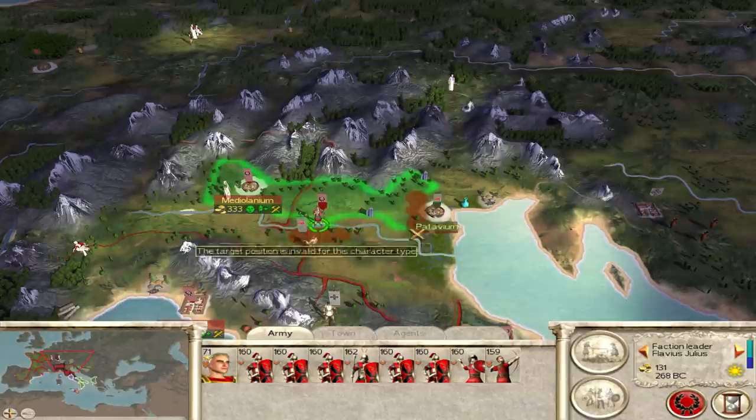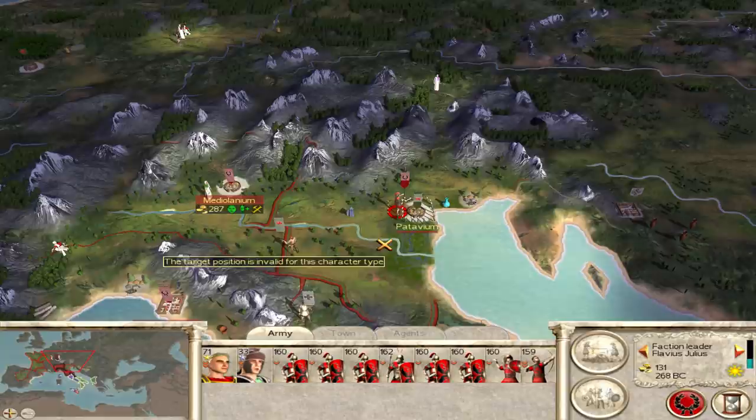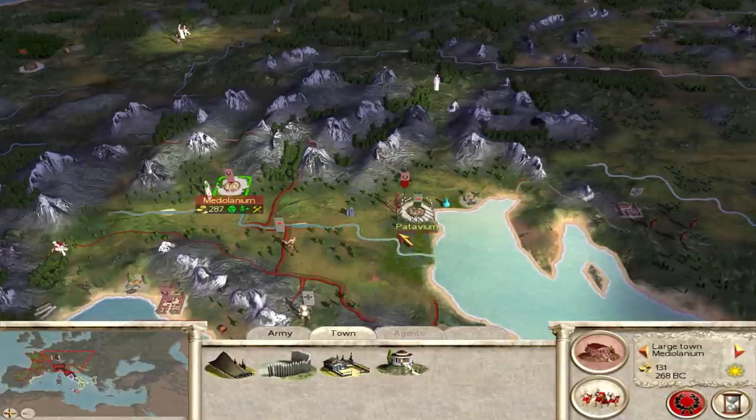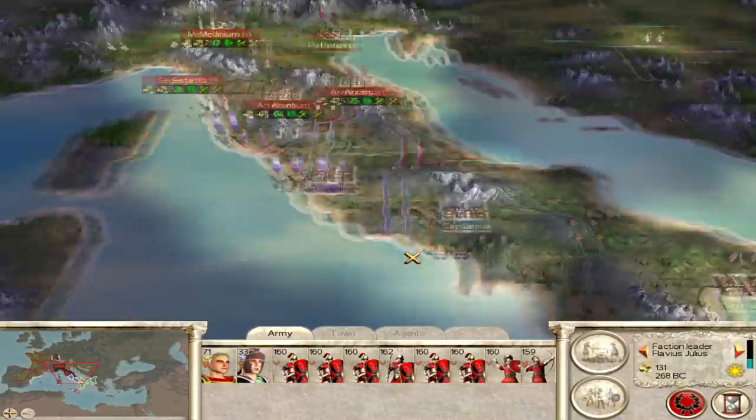I'll put the weak unit into Mediolanum and we're going to go ahead and besiege Patavium. Our spy failed unfortunately. I'll throw this general in here as well — the town loses a little money from less management, but that's okay. I have a feeling these guys might come and attack in the rear, so an extra general helps with flanking.